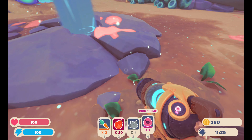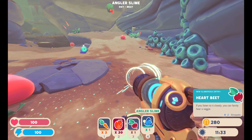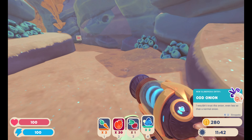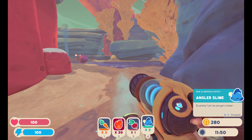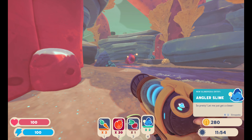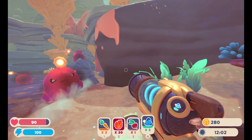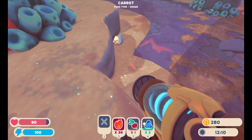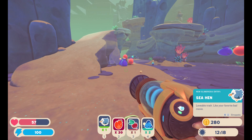Oh, here we go. Let's grab one of these. I'm going to get rid of these stupid things. I don't really want the odd onion. Oh - you! I want you. I want the angler slime. I want to see what it has to say about the angler fish. The angler fish - stupid odd onion, I don't want to hear it. Angler slime - so pretty. I'm guessing these guys are going to need a pond; they might not, but I'm guessing they're going to need a pond. They can combine with other things. What are you? A sea hen - lovable trash, like your favorite bad movie. Aw, that was a little below the belt. Look at the plort - the plort has a little thing on it! Also, the sea hen's green. Weird.